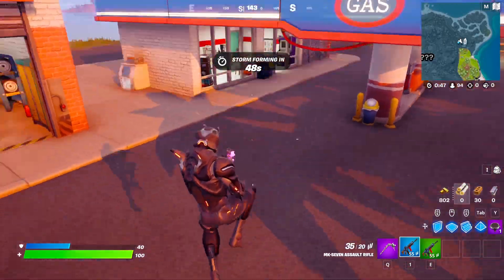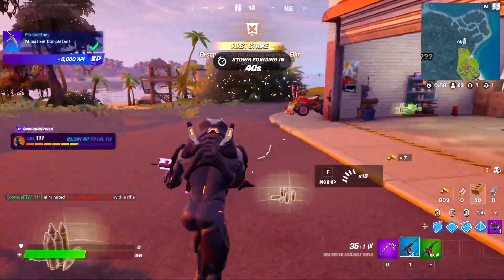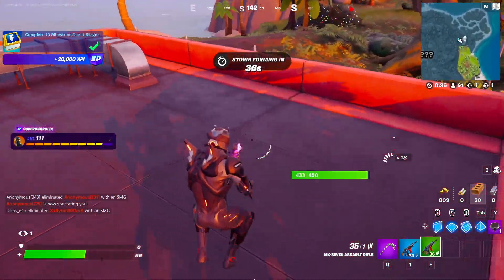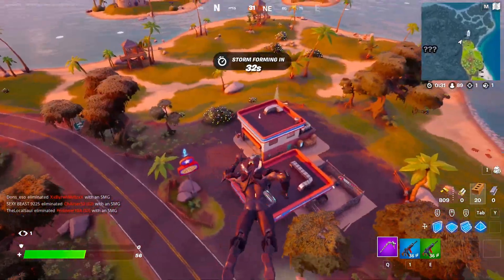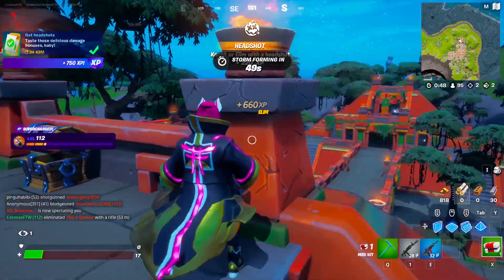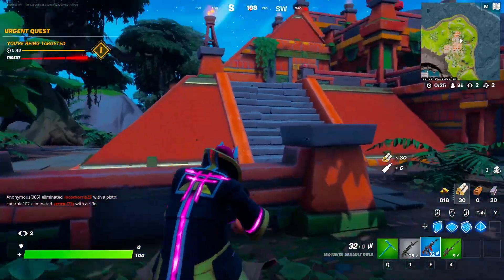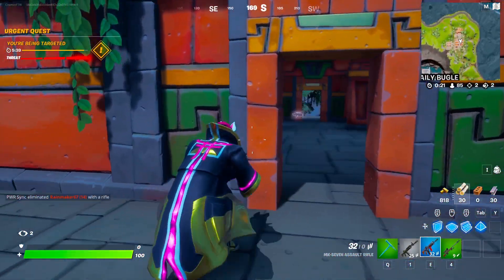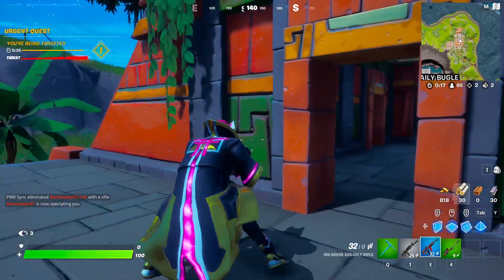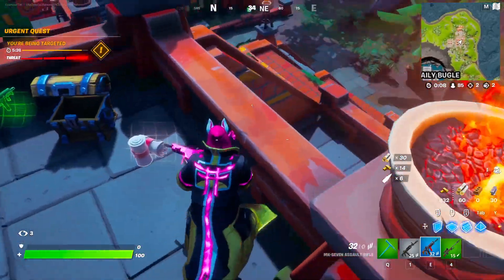Moving on to season four, with the introduction of skin styles we have the Omega which takes the number one spot. The Omega was the tier 100 skin in the season four battle pass and is definitely by far the most community-voted skin that season. The soccer skins were another great option. Moving to season five, one of my personal favorite battle pass skins of all time — the Drift skin — takes number one. Season five had great skins like the Galaxy skin and the Redline skin, but the Drift just had some amazing styles. It's the most community-voted skin in season five and my personal favorite.